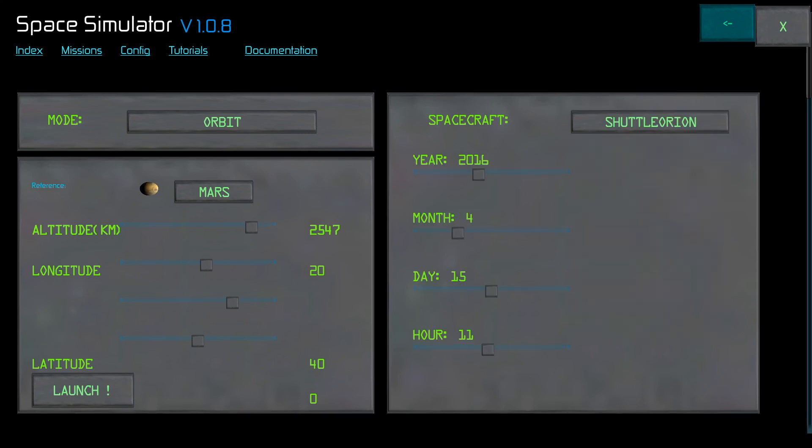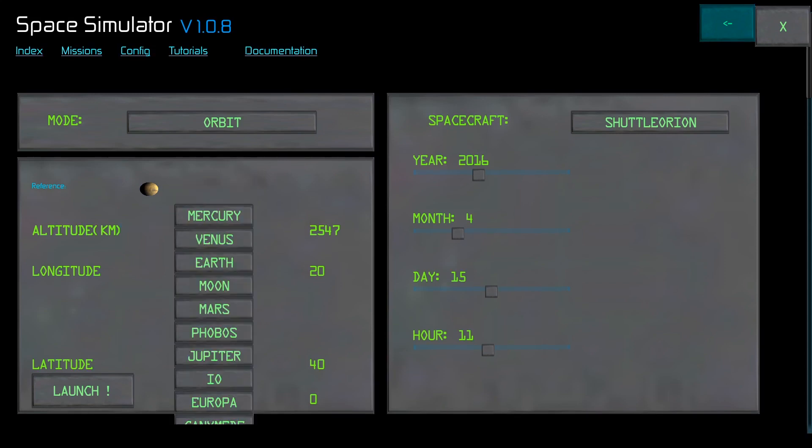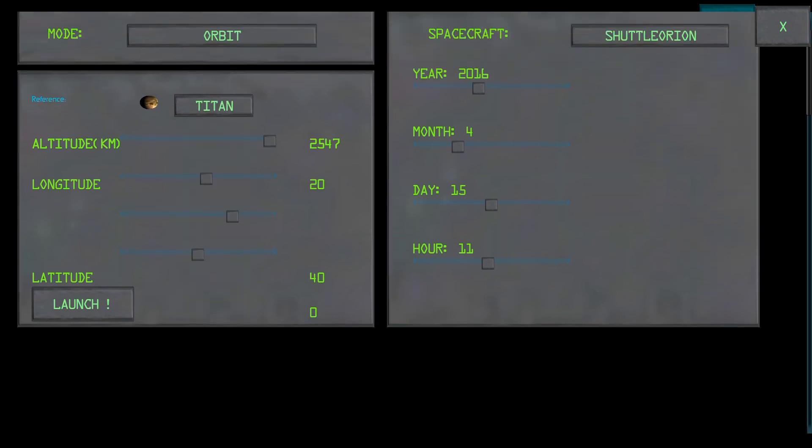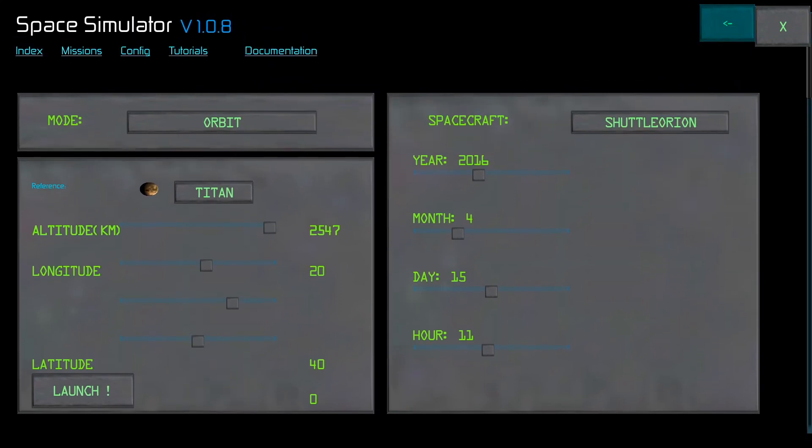Here's me selecting a mission where you can pick the year. Let's put the Orion in orbit of... wait, what's Calixto? Let's get into orbit of Titan. Titan has an atmosphere — it'd be nice to maybe fly down and land.